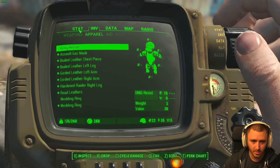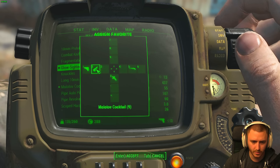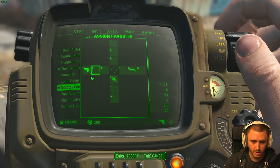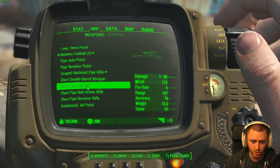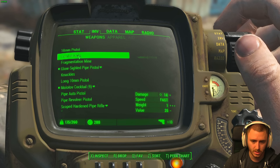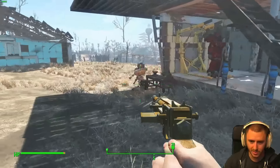Let's favorite some new stuff. Q is favorite. We wanna favorite that — put that on two. This on two — okay good. We don't have much ammo for anything else, but we have ammo for the short laser musket. Combat knife — let me put that on three. Damn, I wanna stab some bitches with that. That's badass.